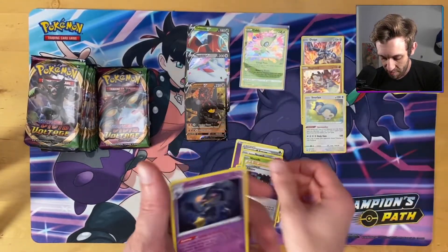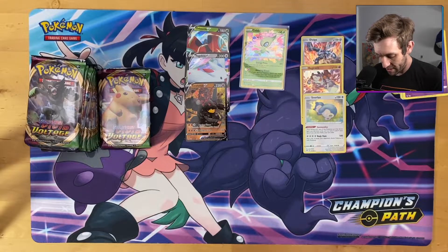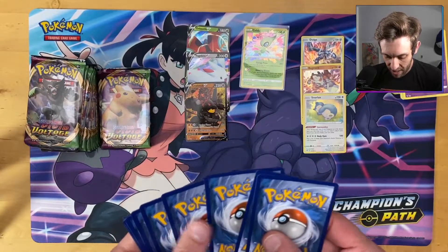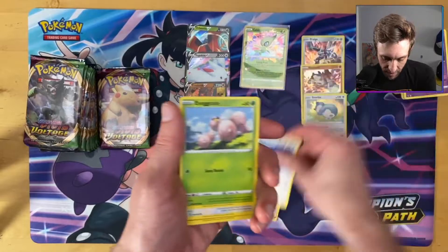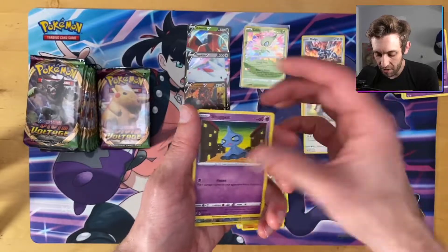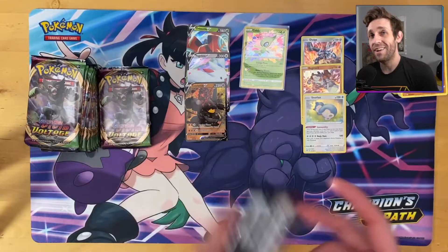We got an Alistair and a Bonnet — so really we got a few V's, which is not bad. Celebi has been the hit of this box so far. We shall see what else we can get rolling as we get towards the end of the first half. Don't want to forget Magcargo — see if we can get another Leon or a second Charizard. Lots of Dawn fans, not a lot of Charizards; that non-holo Charizard is kind of hard to come by.